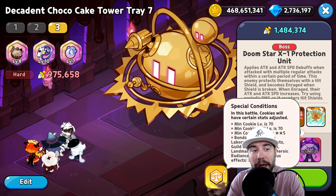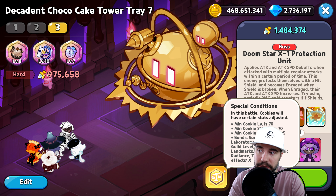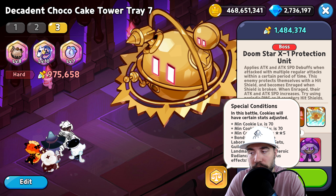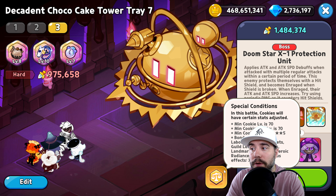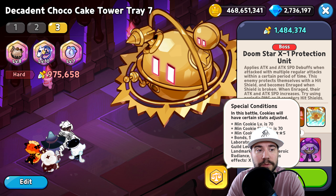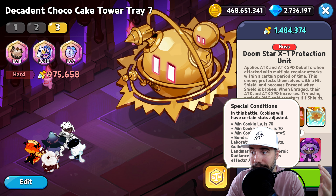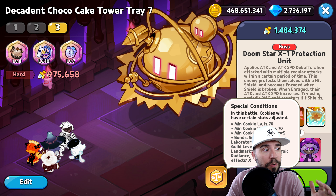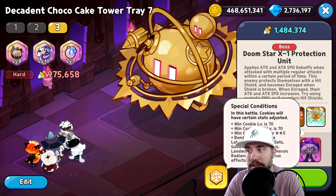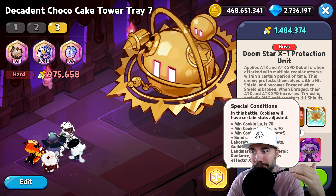For special conditions: minimum cookie level is 70, so the game will bring you up if you're below it. Minimum skill level is also 70 — that's a big one. Minimum grade is five star. Everything else is disabled except biscuits, so it's very important to load up your biscuits. Toppings still count, but not the topping bonus effects.